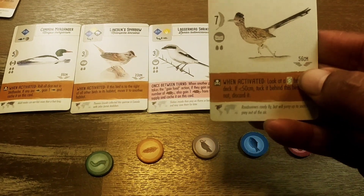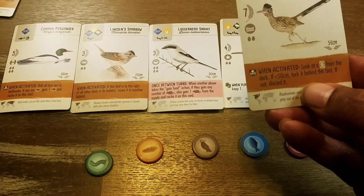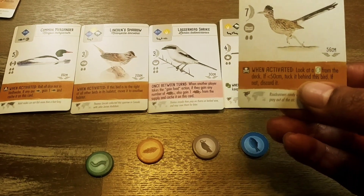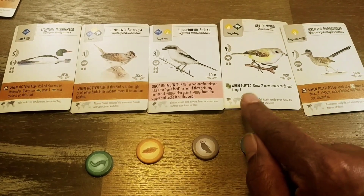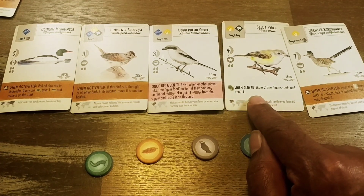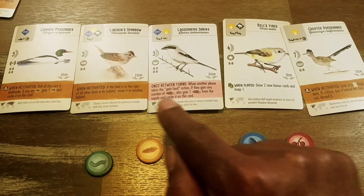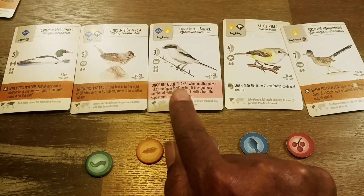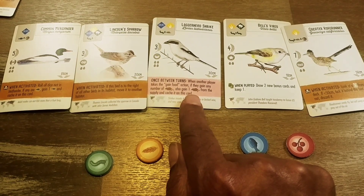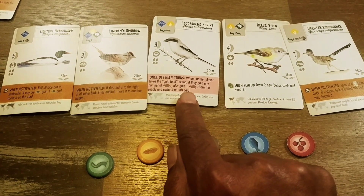Over here you have the bird's wingspan — this bird's wingspan is 56 centimeters. Some birds have a brown ribbon at the bottom, which is an ability that activates when you take an action. Some birds have a white banner — when you play this bird, anything in the white banner goes off right then as a one-time ability, like drawing two bonus cards and keeping one. Any bird with a pink banner has an ability that activates on someone else's turn once per round.